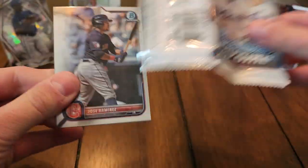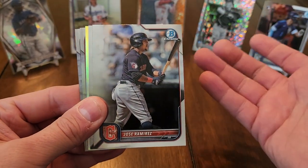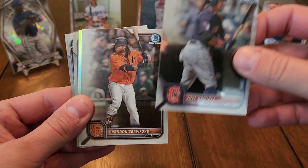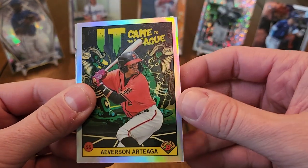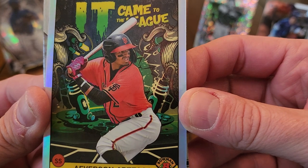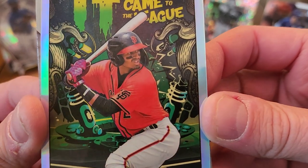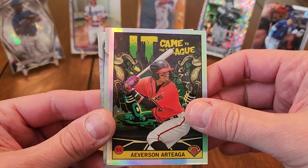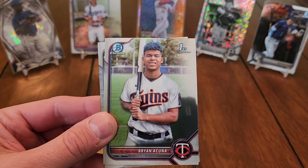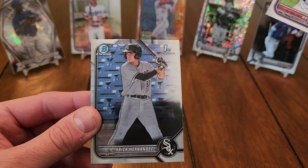We got two packs left to open, plus the ones I have sitting to the side. This is amazing. Jose Ramirez and Brandon Crawford. We got our insert — It Came to the League. Check that out — that is one awesome design! It is Averson Artega, looks like he's in a mad scientist lab or a spaceship or something. Amazing. How about a Brian Acuna first Bowman? That's a nice card. And Eric Hernandez.